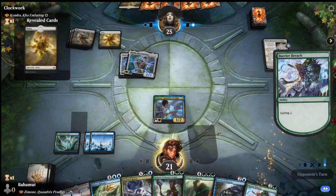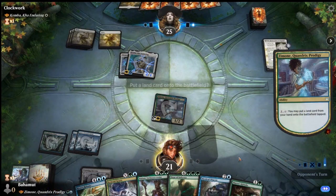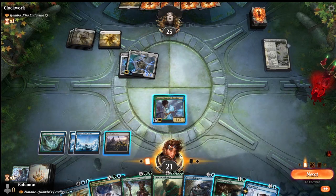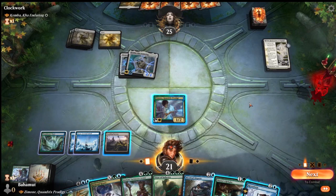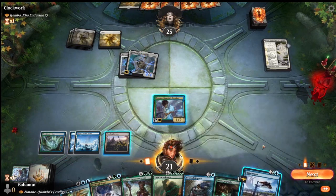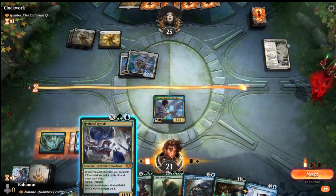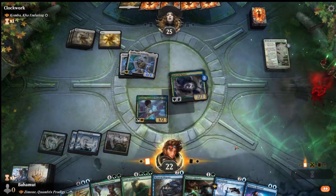We don't find the land with the cycling, unfortunately, but we can ramp. We don't draw a land either. We could use Raven Form to exile something, but not the creature - it's got Ward 2 and we're one mana short. We have Master's Rebuke but it's not very useful here. We need land and a way to draw cards. The only way is with Krasis - we draw two, gain one life. Still didn't hit the land. This deck has over 40 lands but somehow this happens.